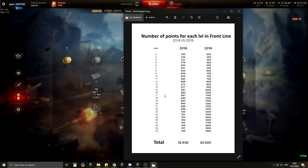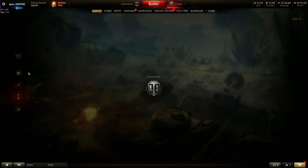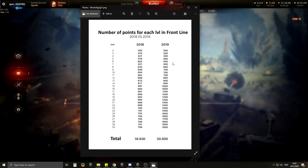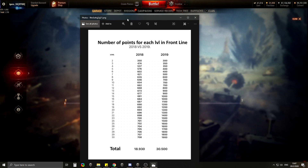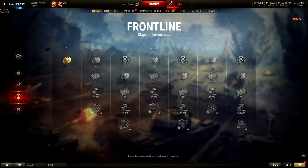In the past, reaching level 15 cost around 10,000 points last year. Based on level one requiring only 200 points now versus 300 last year, you might save roughly one third of the total points needed to complete level 15 this season.